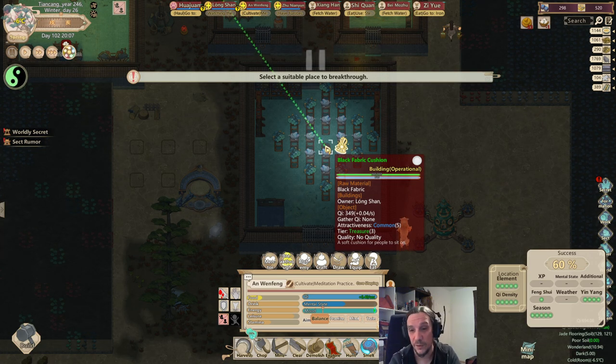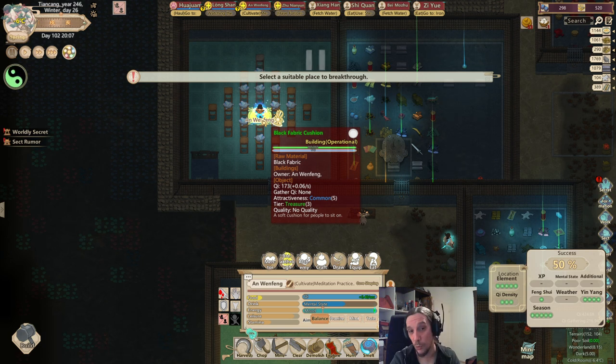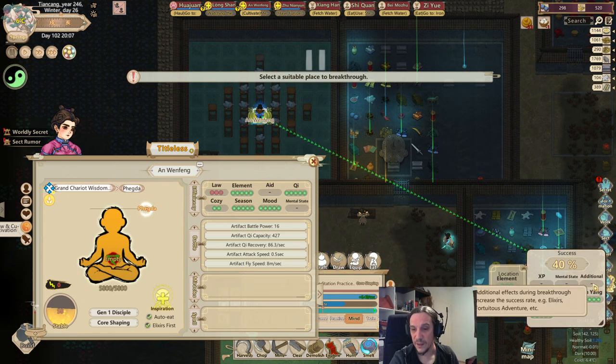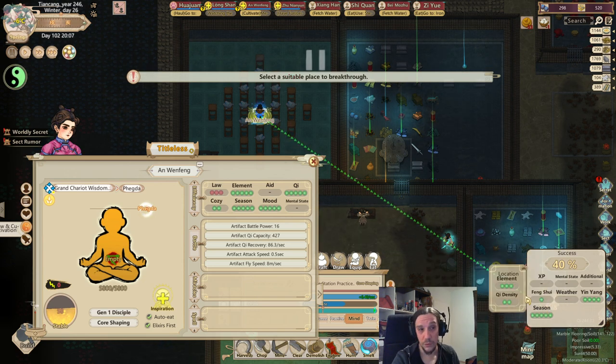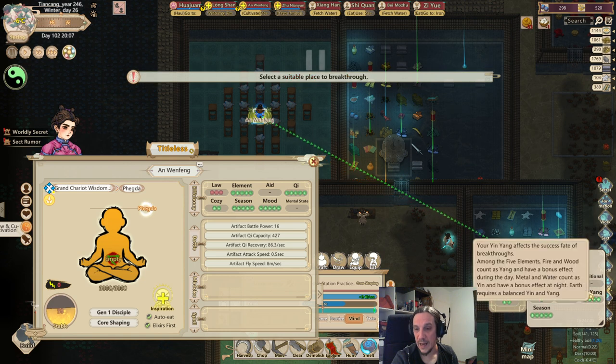The XP window reflects how often you have tried to do the breakthrough — the more often you try, the more successful you get. Mental state influences it negatively or positively; since she's just stable, it's a neutral number. Additional effects apply if you have medicine or anything like that. Feng Shui of the sect also influences it, so try to keep that positive. There are certain weathers which are either positive or negative. Then comes yin-yang: fire and wood are yang and are stronger during the day; metal and water are yin and are stronger during the night; earth is in a balanced state.